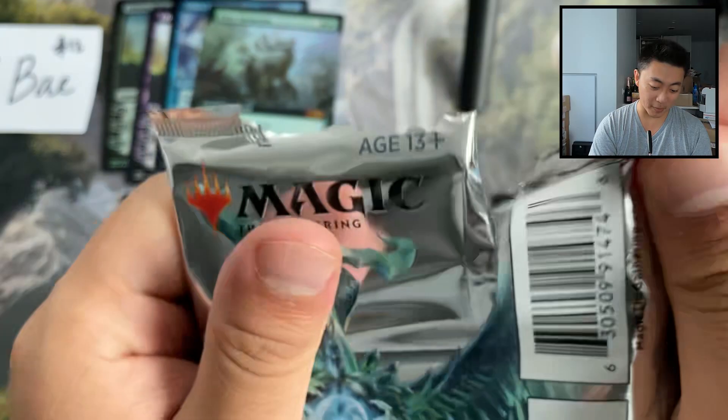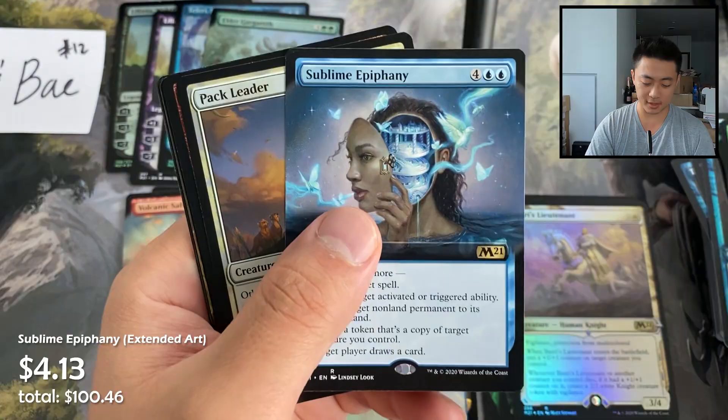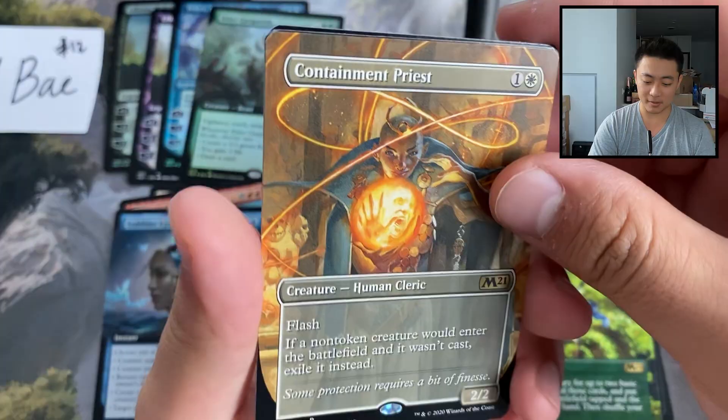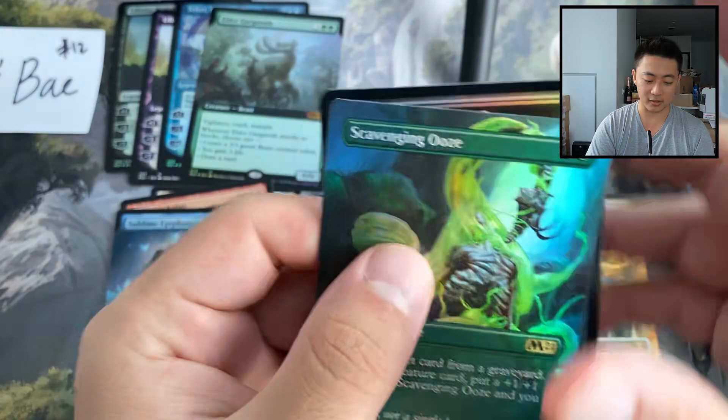We started off with a bang with those triple mythics in the first pack and now we're doing okay. Sublime Epiphany extended art, Pack Leader foil, Chandra's Incinerator foil, Cultivate, and a Containment Priest. Then a Scavenging Ooze, foil, with a zombie knight token — that's a good hit for sure.